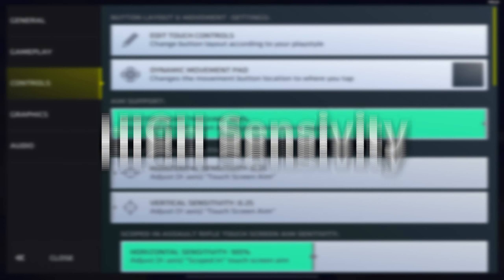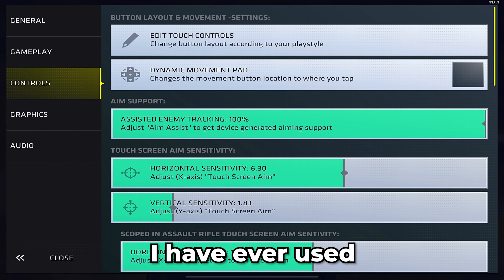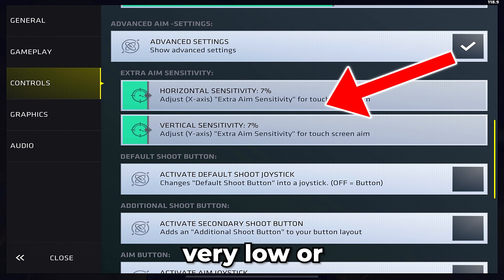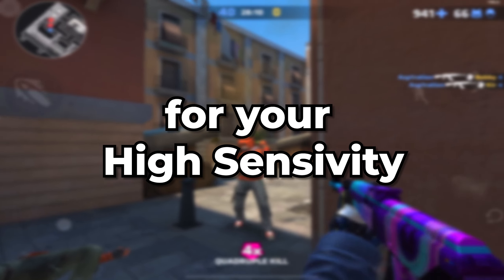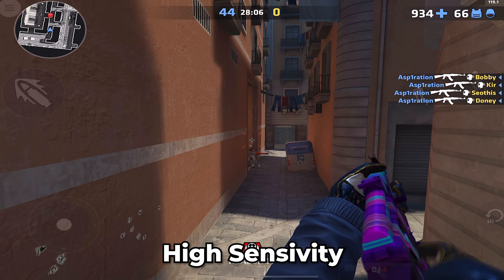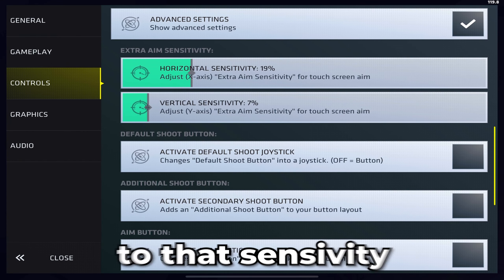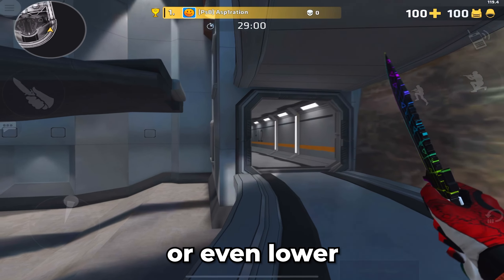Firstly, we are going to start with the high sensitivity. I am going to use the highest sensitivity I have ever used, which is this one. The aim acceleration is very low or non-existent. You don't need acceleration for high sensitivity because it's useless. Some use a good high sensitivity and find they need a little more for a full 360 in an easy motion, so they add up to 10 to 20 aim acceleration or even lower.